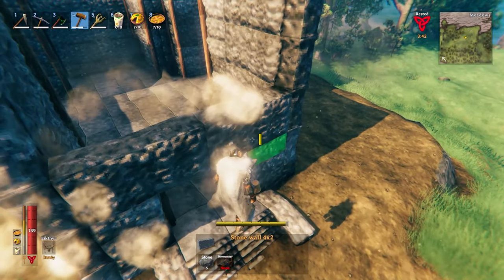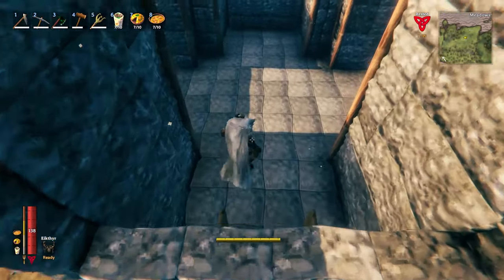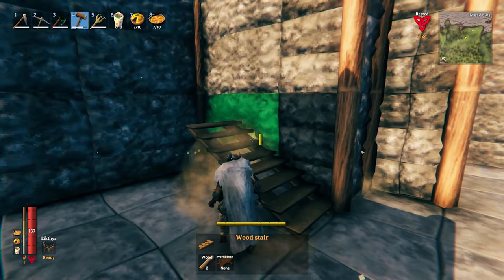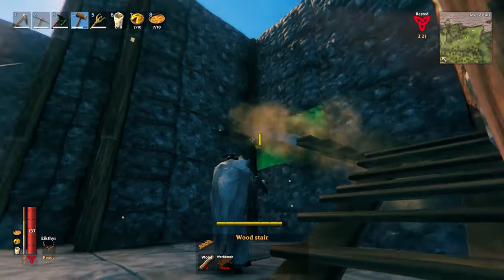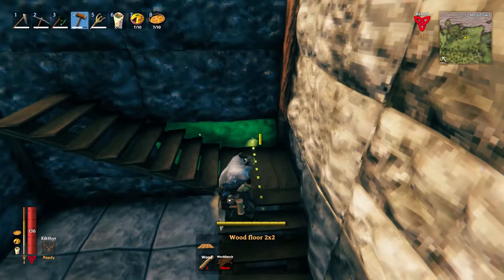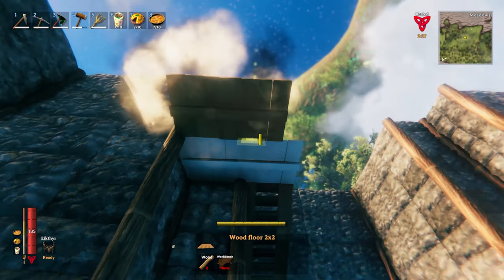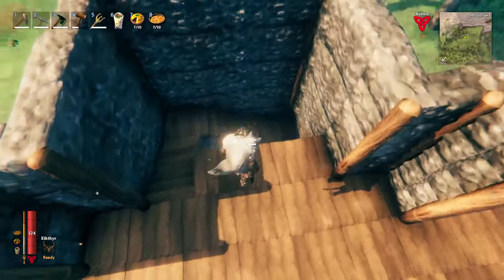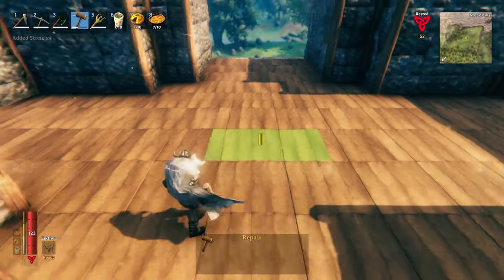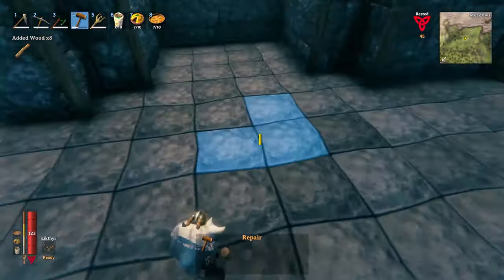Throw the big stones on the front and then four of the little ones on top so we can start building the second floor. Come over here and build your staircase like so, then fill in the corners with floor. Start building out your second floor — make sure the floor overhangs by one compared to the stairs — and then bust out a two-by-two square in the middle to ventilate the smoke from the fire.